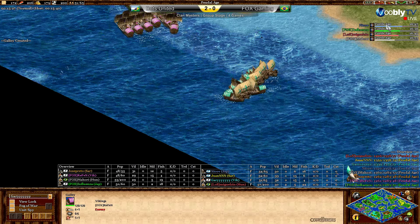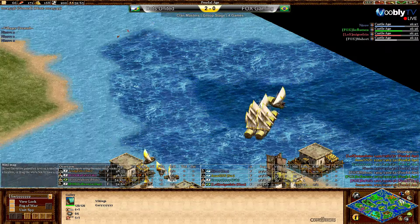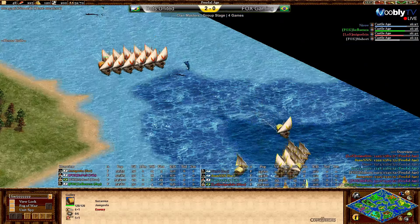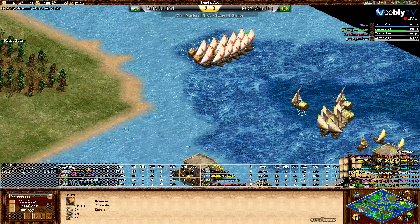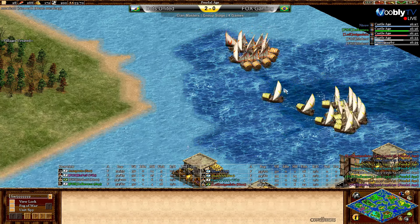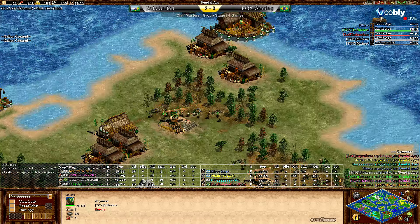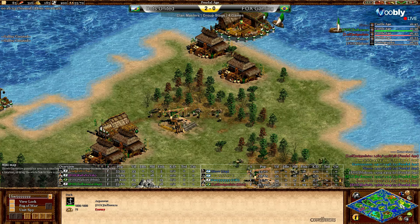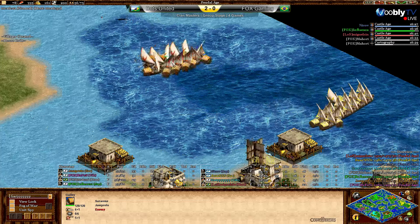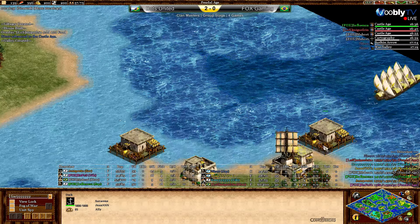Influenza going to be the first one to hit castle age — the Japanese on the right side flaring already for his teammate. Influenza is not very far behind at just nine seconds. Nikov might have a slightly easier time reinforcing his teammate given his map geometry — he doesn't have to go around the entire island. Nine seconds usually doesn't make a huge difference, especially in team games.